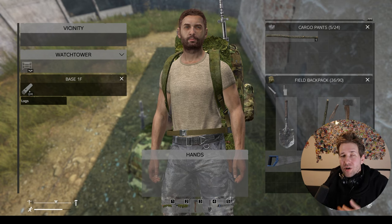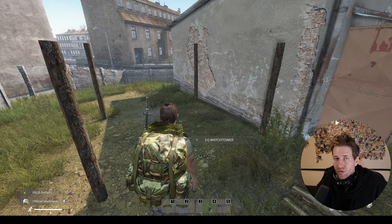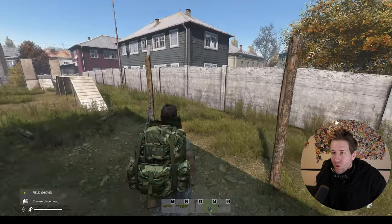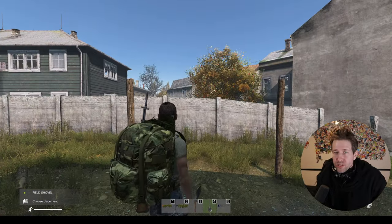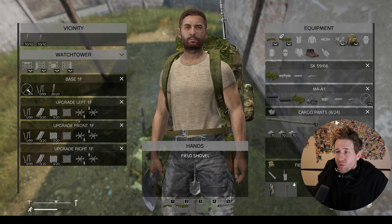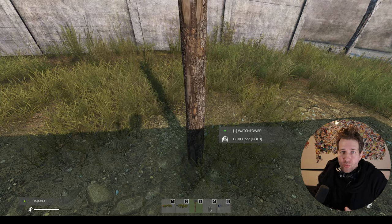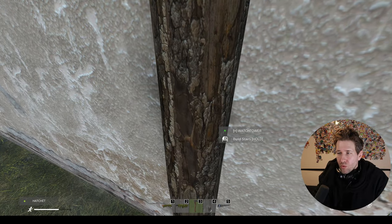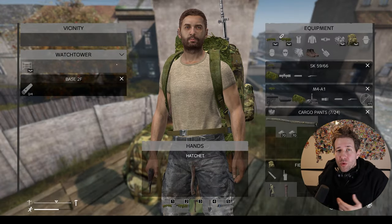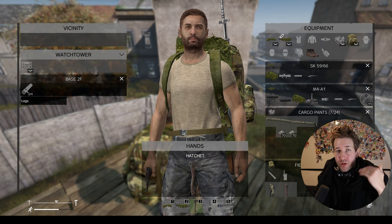The first step to building your watchtower is to gather four logs. With four logs in our watchtower and a shovel in hand, go ahead and build base. You'll see the four posts here and now you have a whole bunch of options — you can build a right wall, a front wall, a left wall, or the first floor. Building the walls is just like building the fence: put planks and nails in the slot and build it up. For the first floor, put some planks in the plank slot and nails in the nail slot, and with a hammer in hand get a prompt to build floor. Then with more planks and nails you'll get a prompt to build stairs. Standing on the first floor, open the vicinity inventory and you'll now see 'base 2f' with an option to load up four more logs to start building the next story.